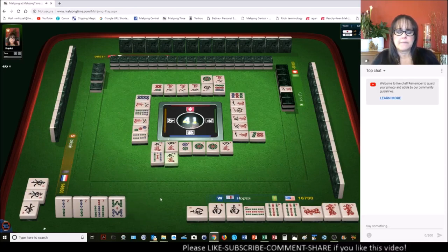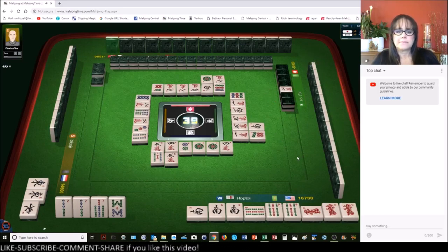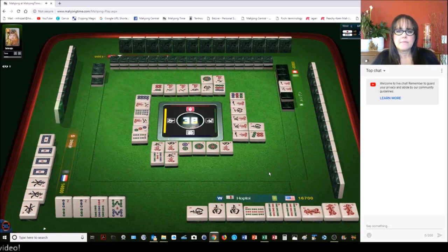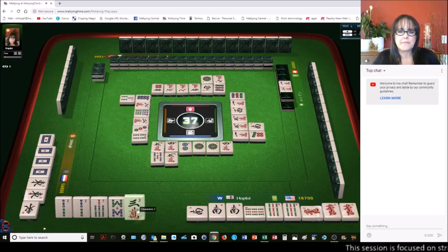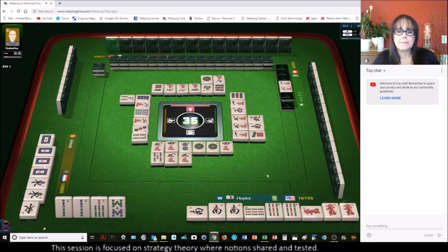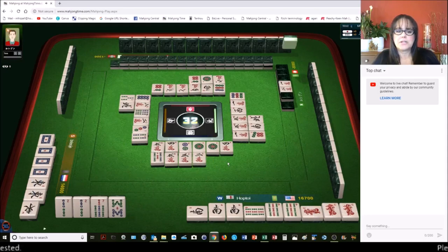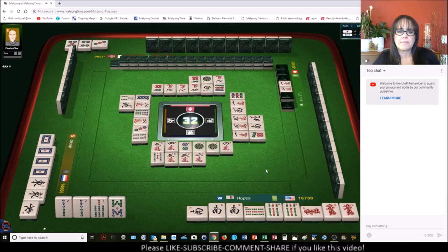Two crack is dora — oh no, I gotta discard dora. I'm committed to honitsu, half flush. North wind, six dots, north wind. Uh-oh, there's another dora. Three dots, chi, east wind, north wind, five dots, two dots, one dot, three characters, two dots. Green dragon — six bam or nine bam is what we need. There's one more nine bam out and there's one six bam out.